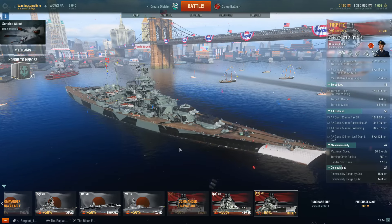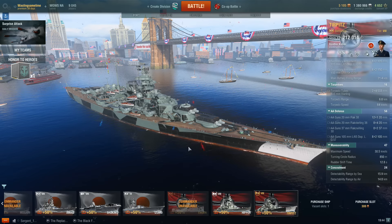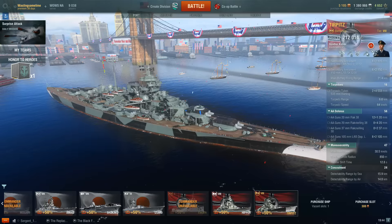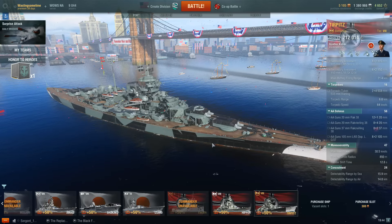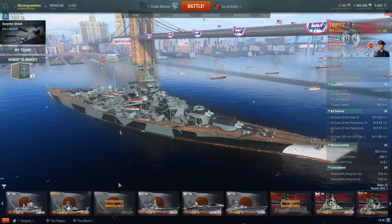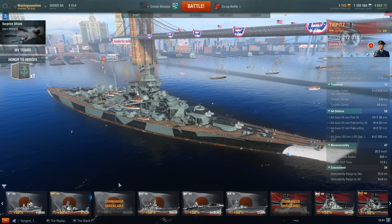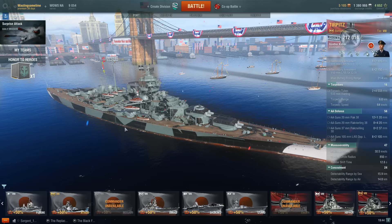They did buff the AA just a little bit — it was kind of a weak point on the Tirpitz. They buffed a lot of ships' AA; some of the American battleships' AA is just kind of silly now. It's a good ship — fast, reliable, forgiving. The Tirpitz is 12,500 doubloons. If I had to tell anybody to get one, I'd probably get that one.